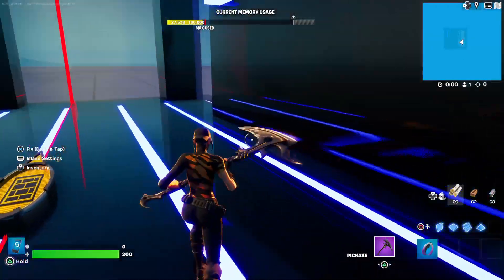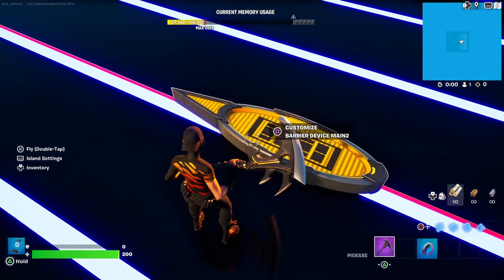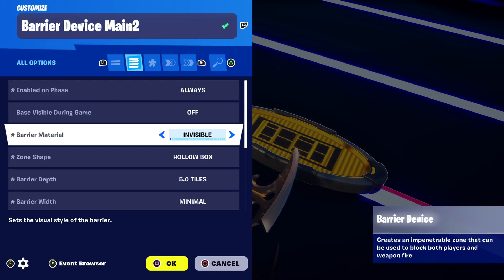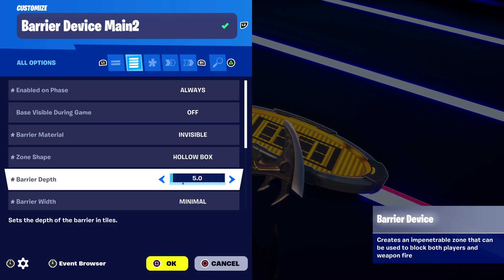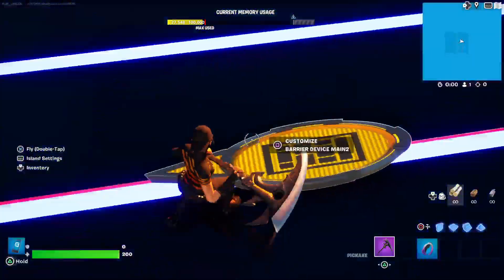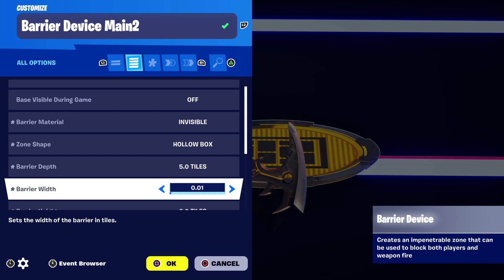To get this to work, you have to set your barrier with certain settings. Make sure it is enabled always, it's going to be set to hollow box, and you want to make sure it's the full length and depth of your box. The barrier width should be 0.01, or you can do 0.05, but you want it to be the thinnest shape possible.